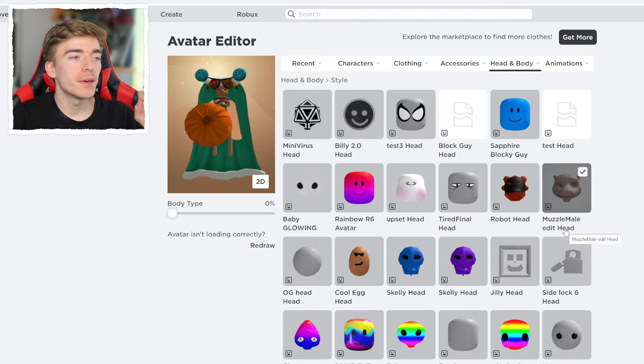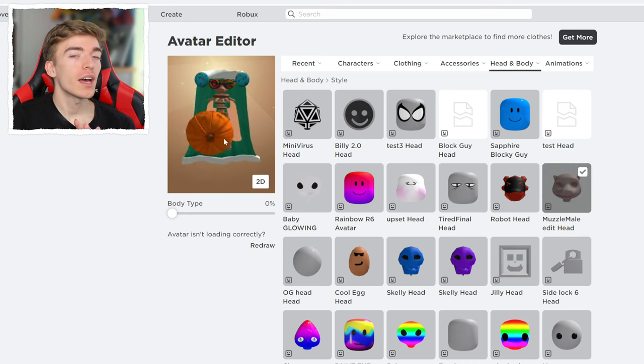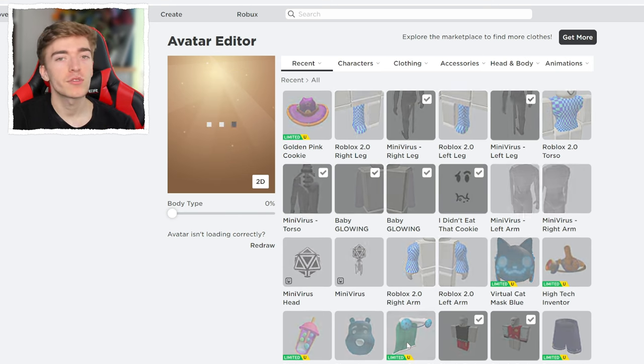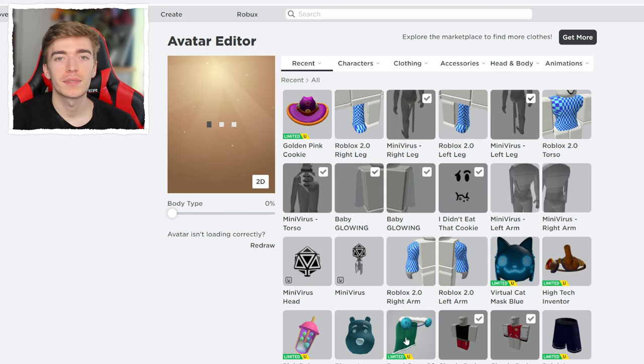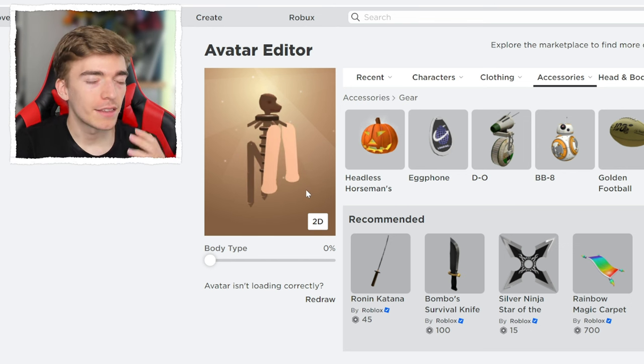Then for the head, you need the Male Muzzle head. As you can see already, my avatar looks horrific, which is why you need to then go and unequip every other accessory that you currently have equipped. And if you followed all of these steps, your avatar should look like this.